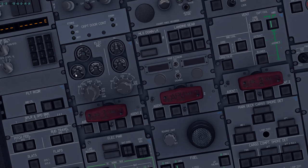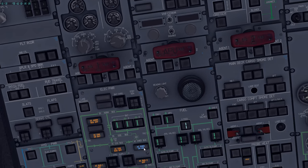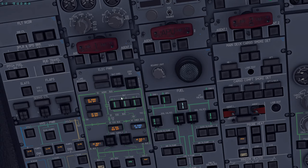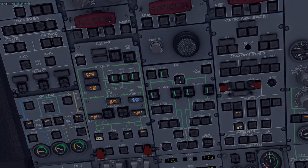If the AC emergency bus were actually unpowered, you'd turn off the batteries before applying external or APU power to avoid damaging batteries or other components — that's what the FCOM states. Everything I do here is FCOM-based.